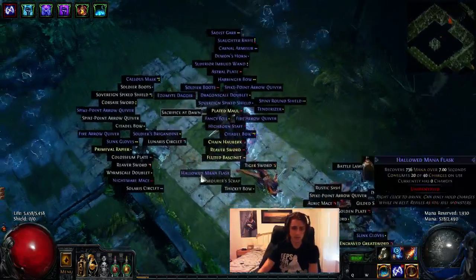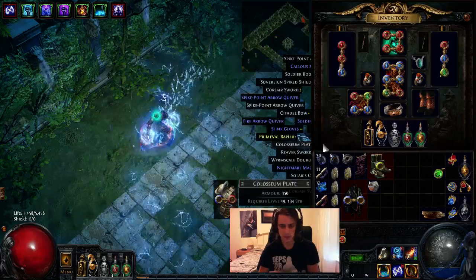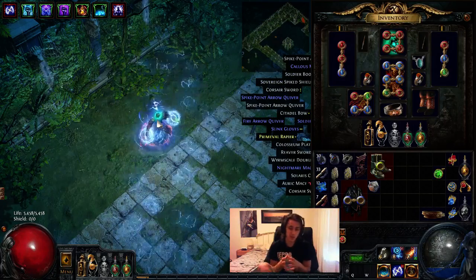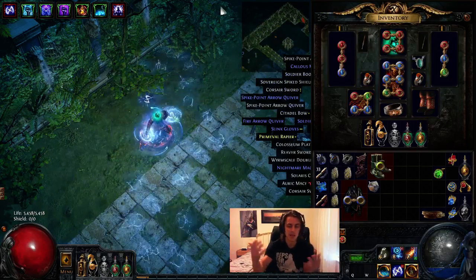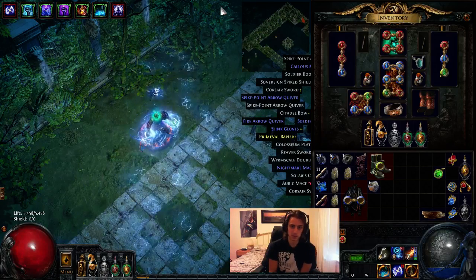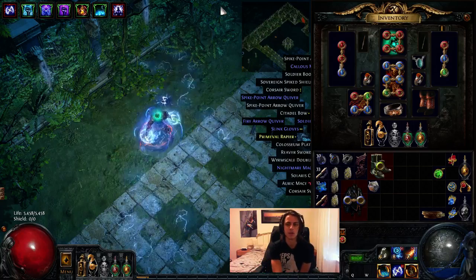I've finished the map off-video, but that's basically all I want to highlight — just a bit of gameplay and talk about the build. This is probably the build I'm going to be trying in the one-month hardcore race. It's really easy to build, really flexible, and there are almost no gear requirements except for a bit of projectile speed, though you don't necessarily have to go that way — you can use the gem.